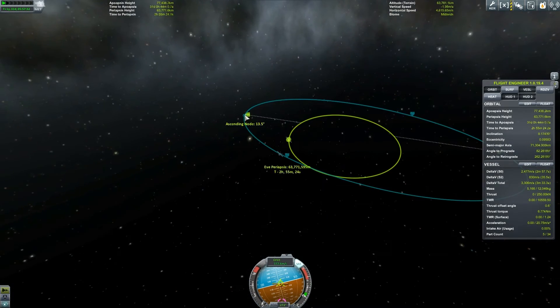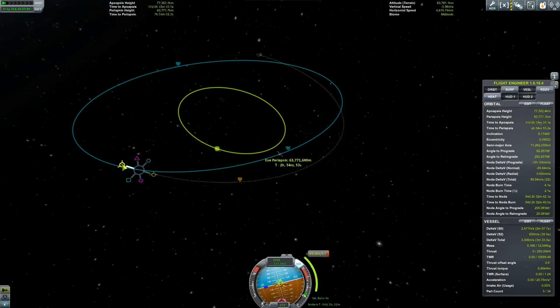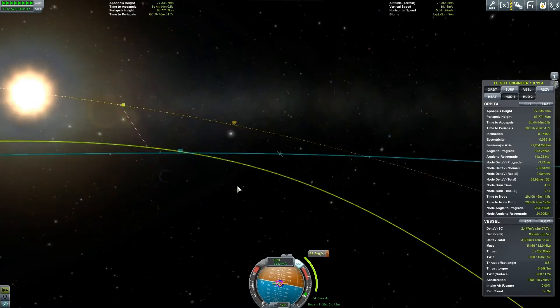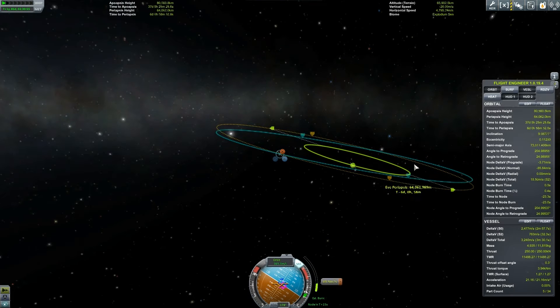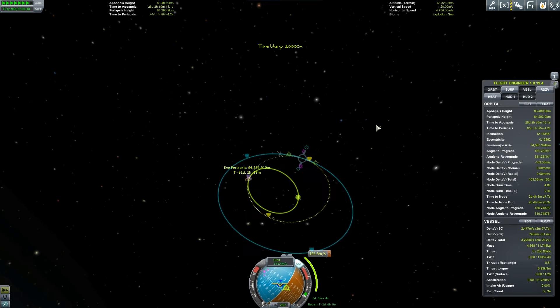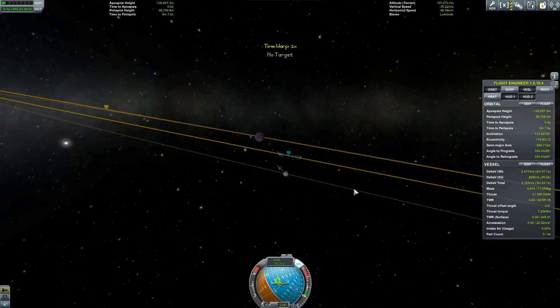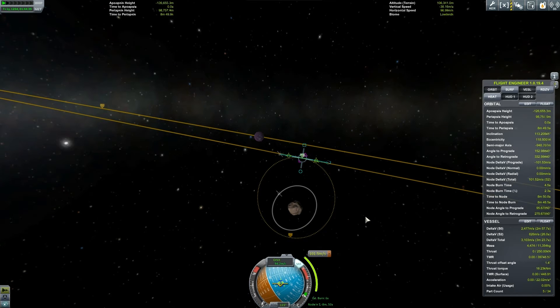Once in orbit of Eve, Gilly has a weird angle of inclination, so I performed another burn at the ascending node to get that as close to zero as possible. It makes getting an encounter much easier, though maybe it wastes some fuel. I always build in a little extra fuel since I'm no expert in these maneuvers — brute force approach, but it works. I performed a burn to get our inclination in line with Gilly, got our encounter, and despite the strong thruster nearly causing me to miss it, I managed to get there.